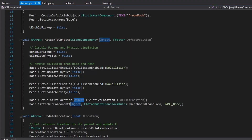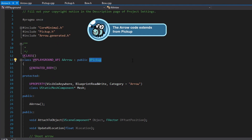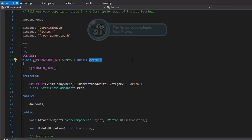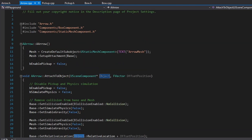Here we have the arrow, which extends from the pickup. This is convenient — I'm not really using the pickup functionality for this arrow. As an extra, I added the mesh because I want to have access from C++. If we go to the constructor, we can see that I'm creating the default object and attaching it to the base. And as a default, I disable this pickup because I don't want to have anything related to the pickup for the arrow.